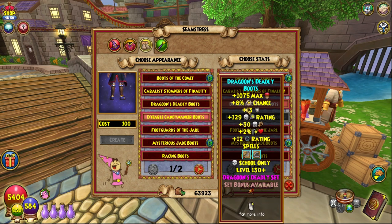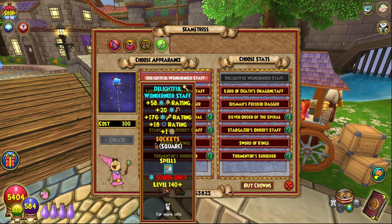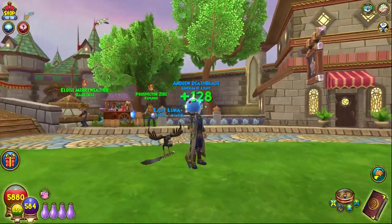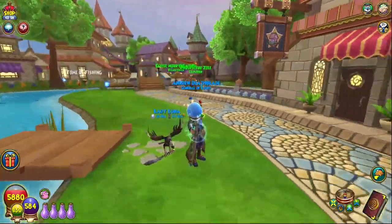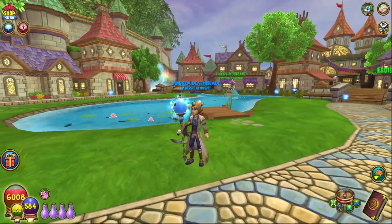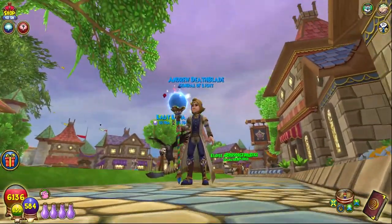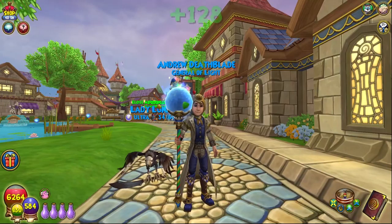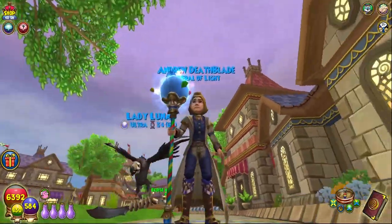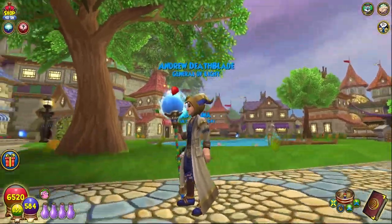Originally I was going to do all of the caramel-themed stitch gear with the wand, but I've decided against that — and boom, this is our new stitch. How amazing. I think it looks really really cool. I really love the staff. The staff is actually quite a lot bigger than I thought it would be — the whole bubble thing on top is a lot bigger than I thought — but I'm really happy with the stitch. I think it looks cool.